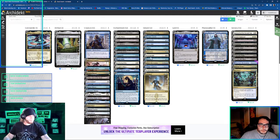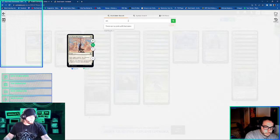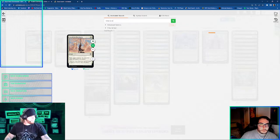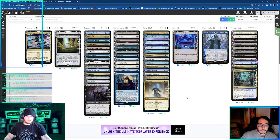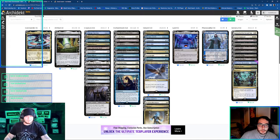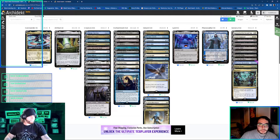I think Utter End was the other one I was running — just exile target non-land permanent. Just get him out of there. I was also running Blue Sun and the other one that you draw with your commander. I like Sphinx's Revelation, though. Sphinx's Revelation is good — I mean Sphinx's Revelation.